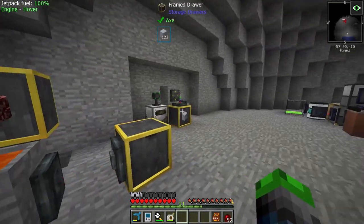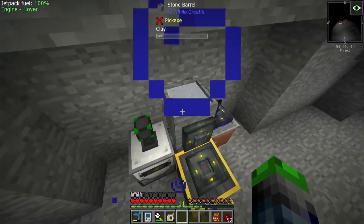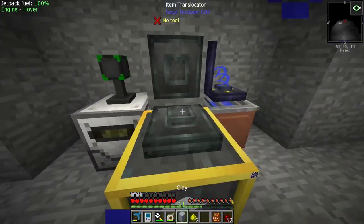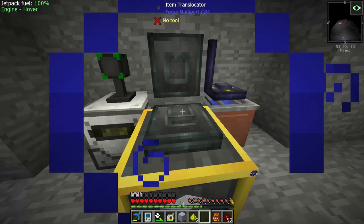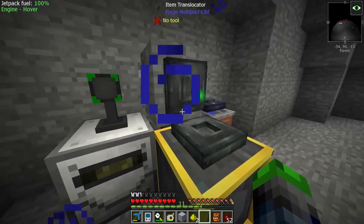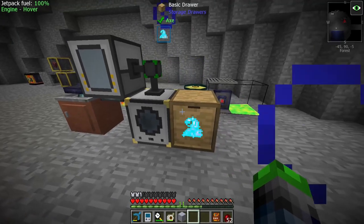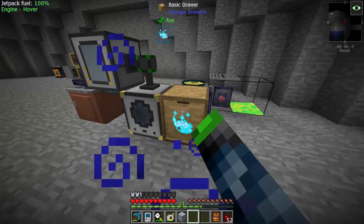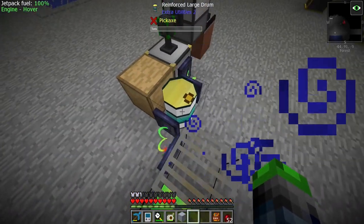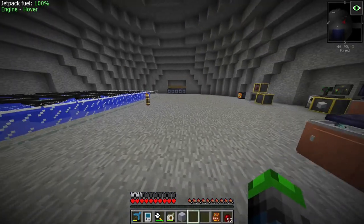We also got some clay production here — these translocators are very weird, that's not pulling out anymore for some reason, we'll have to fix that later. And I also got — I don't know if I showed you guys this either — but this is how we get our blizz powder. I stand on top of this grate, when I have some levels it drains and puts them in here, goes into there, and it starts making some of that powder.